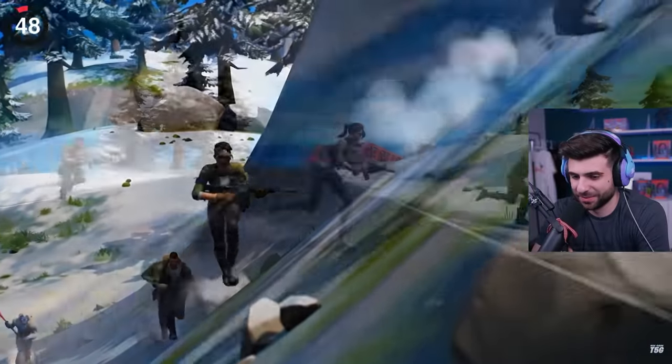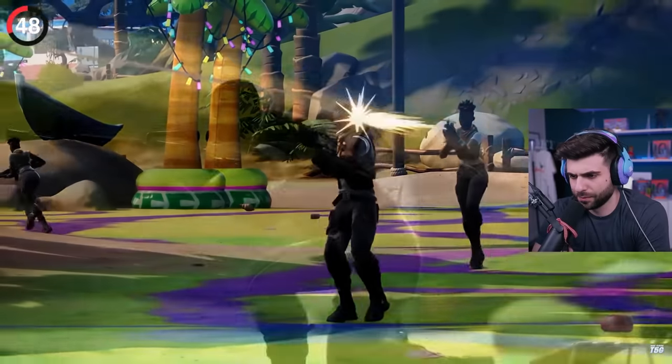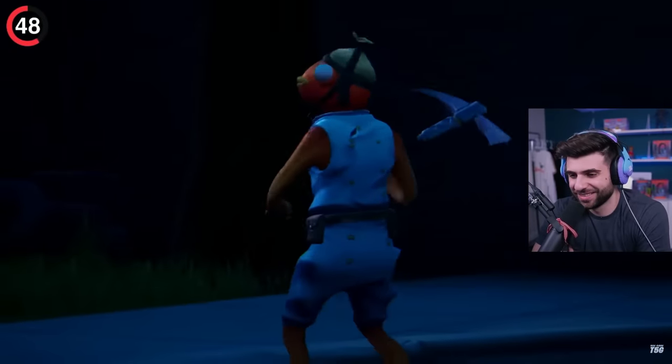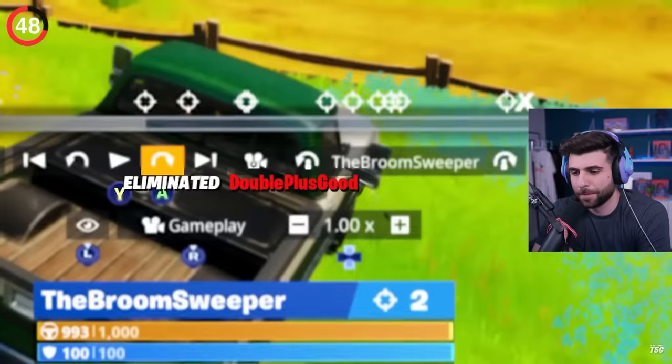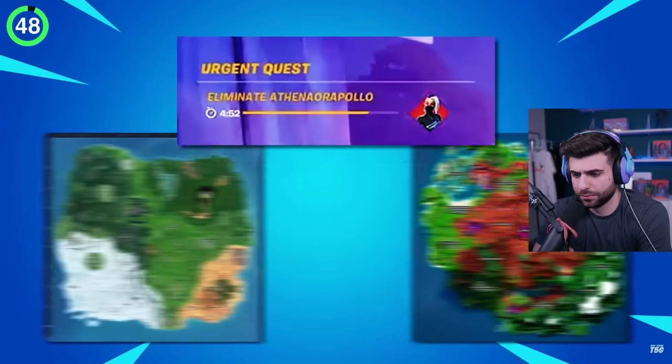There is one Easter egg with an insanely rare chance of appearing. As you play Fortnite, you'll eventually be killed by a bot — it happens. Pay attention to the name of the bots that eliminate you because some have deeper meanings. Double Plus Good is a reference to 1984, and Athena or Apollo asks which island you prefer.